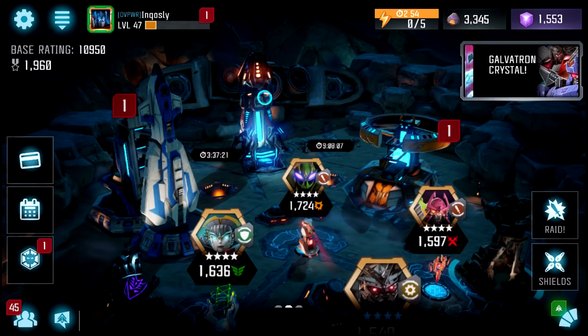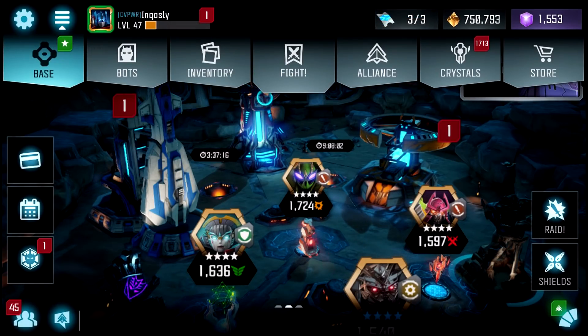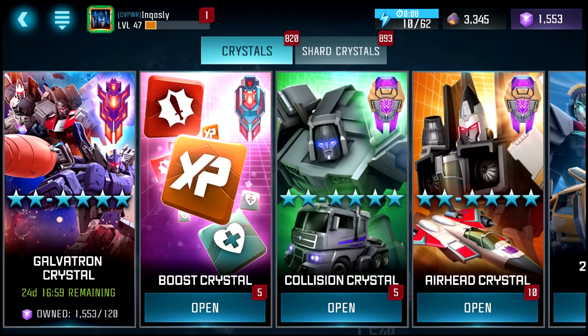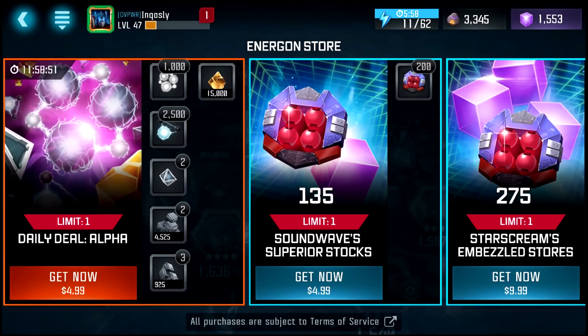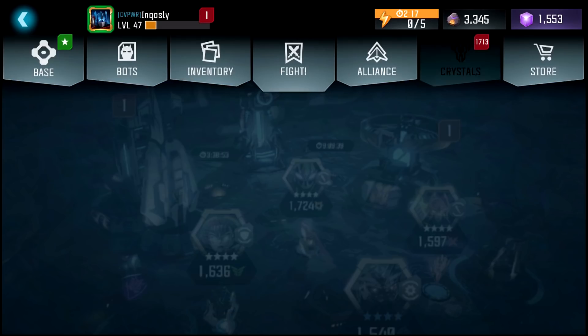Hey, what's going on guys? Today we have another crystal opening video — I knew we were long overdue for another crystal bundle. I just purchased the new Unstoppable Crystal Bundle. It has five collision crystals and 10 airhead crystals for $20. Comparing prices, for the energon it's around 600 energon, so it's 600 energon for 15 featured crystals, and I think that's a really good deal.